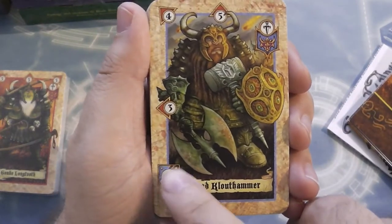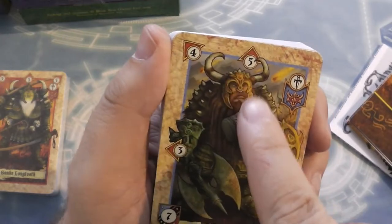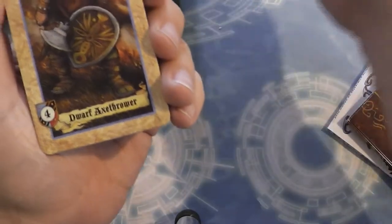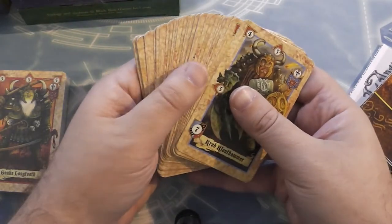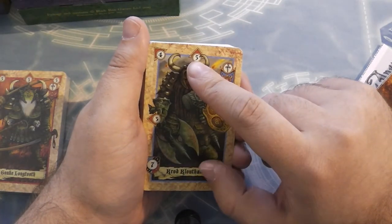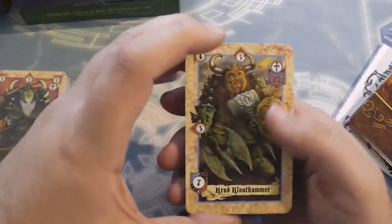From what I gathered on the rules, you've got a defense value - a number your opponents have to beat - and you've got attacking. Each card has a certain number of attacks in certain directions. For example, this one can attack to the left, in front, and that way. Cards are always played the same way for your army. You have to actually exceed their shield value, so a lot of the time you'll need combined attacks - two units attacking together - in order to beat the defense.